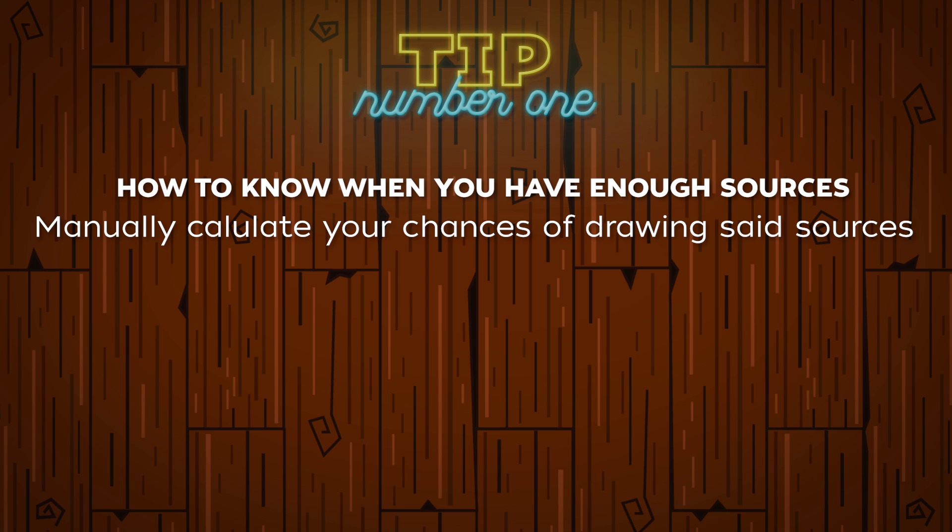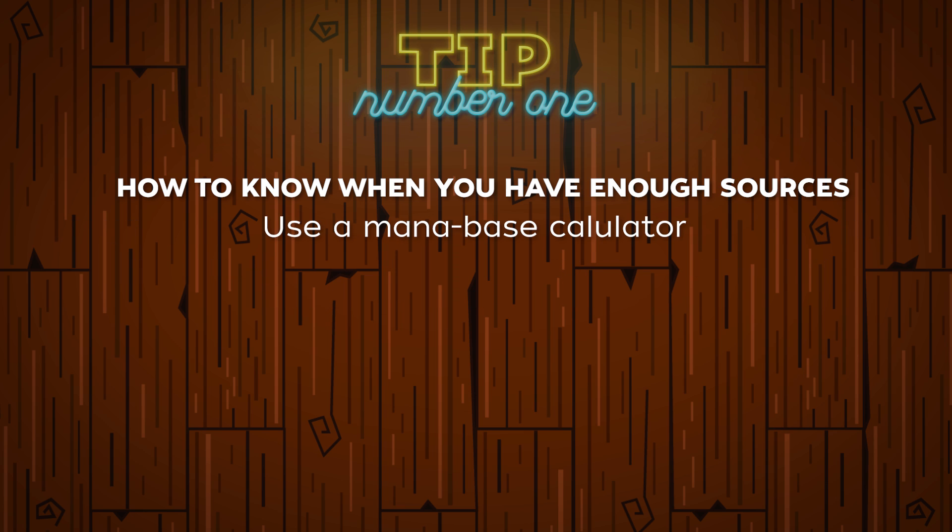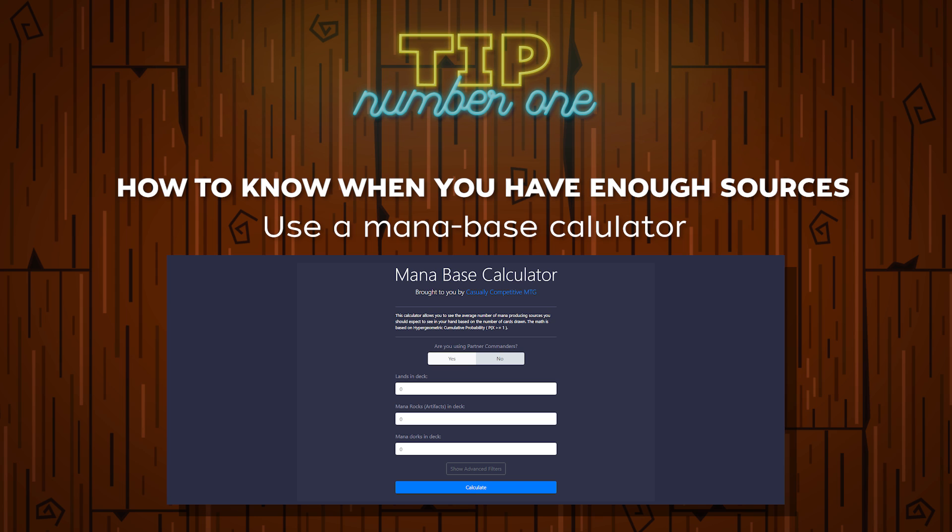Another way to figure out this balance is to base it off of play experience. After a few games or looking at enough deck lists, you'll get a feel for how much ramp and how many lands you realistically need. It is highly dependent on the players in your meta, the types of stax pieces they run, the average CMC of your deck, and your general win conditions. If you are new to the scene, I've developed a calculator tool that should give you a little bit of a crutch and a step in the right direction — it helps you determine how many average mana sources you will have over the course of a game.